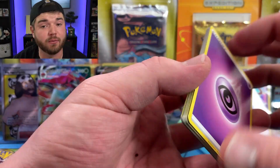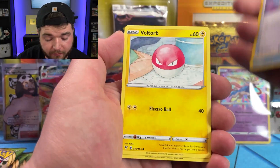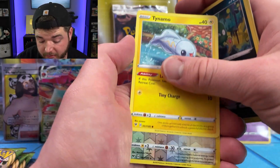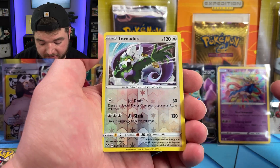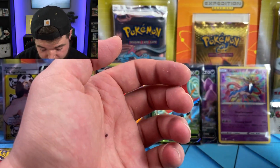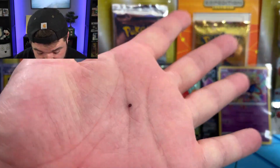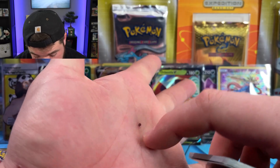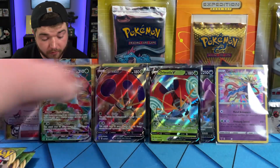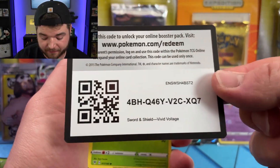Can we get another Amazing Rare? That'd be cool — I think you're only supposed to get two in a box, but we can get three and break the rules. Talonflame, Tornadus — that is an awesome looking art, looks like Kaiba from Yu-Gi-Oh throwing out his final card. And a Donphan. Oh Jesus, I just dropped everything — thankfully it was only one pack. I said it might knock over the big stack of bulk. That would have been painful. All the bulk I've collected from older videos is kind of just everywhere — consolidated into one room but everywhere in that room.